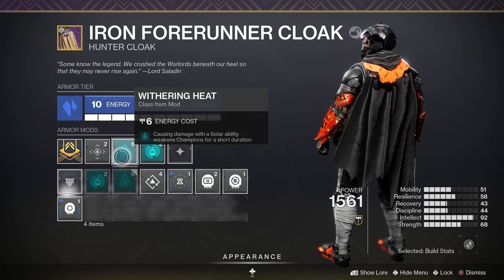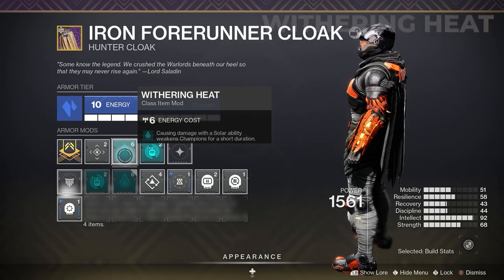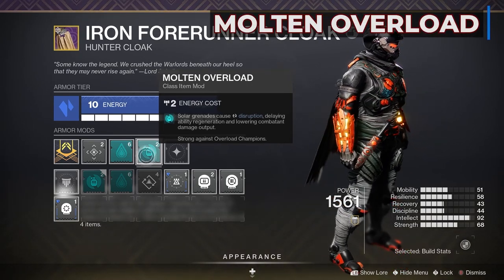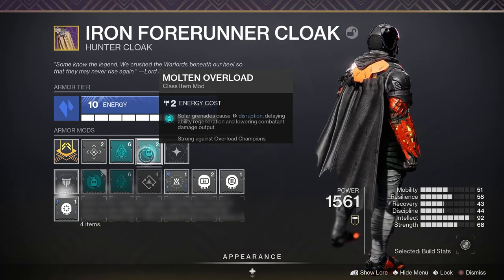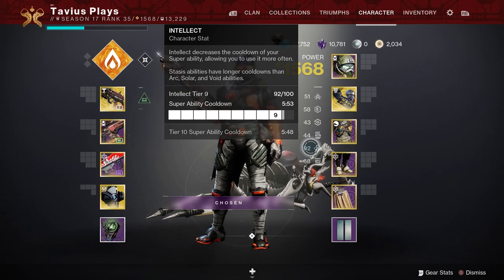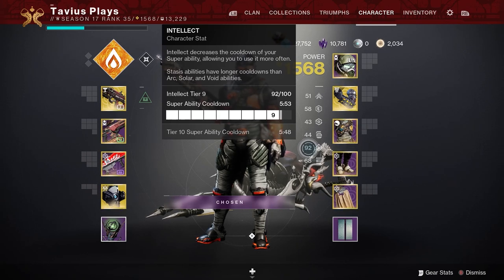On my class item I have two mods from the Seasonal Artifact, only for Season of the Haunted: Withering Heat, which causes Solar abilities to weaken champions for a short duration, and Molten Overload, which lets Solar Grenades stun Overload champions. These mods are a must to melt those champions. For stats, I'm almost exclusively focused on super energy. At tier 9 we have a super cooldown of 5 minutes 53 seconds, and counting the half super we get back from Shards of Galanor, we're talking about 2 minutes 25 seconds to get your super — or way faster with everything else we're doing.